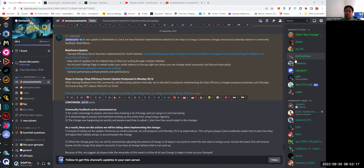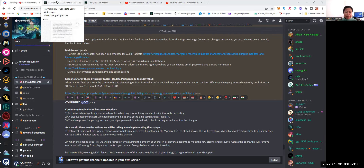As you can see on the screen, this was posted September 27 — mainframe update. Harvest efficiency factor has been implemented for guild habitats. They put the link there and if we go to the link, more clearly and in more detail it was discussed. The main thing that guild habitat owners need to know is the decay for habitats will now be imposed per day. So 25% of the harvesting efficiency will be removed per day.